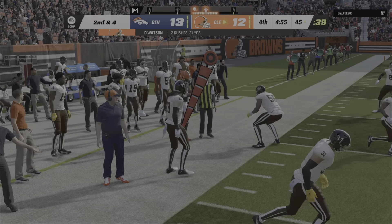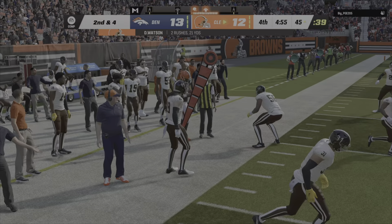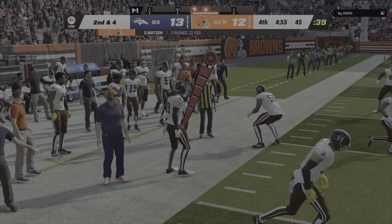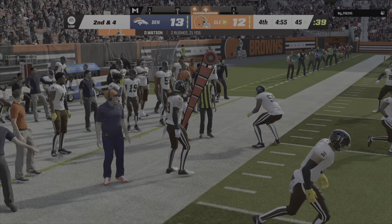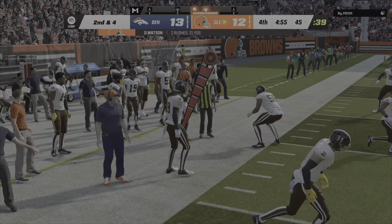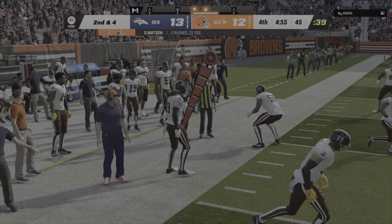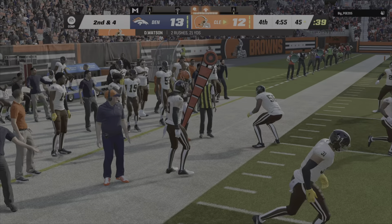On fourth down, Watson fires one that's intercepted — picked off by Justin Simmons, and the Broncos are going to take possession. After the interception, here's Wilson. They'll set up the screen, this is Williams, and he is out of bounds but not before he's inside the 30 — give him 14 yards there and a Denver first down.